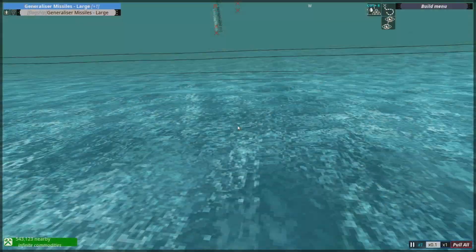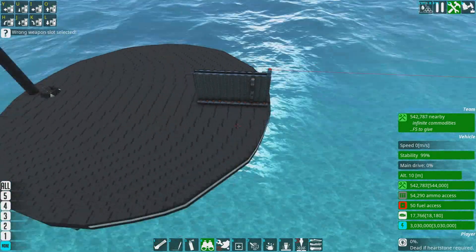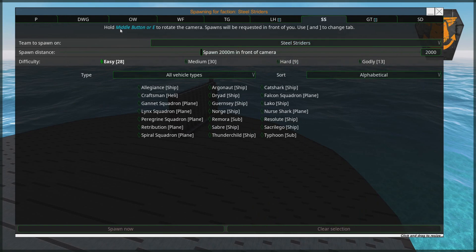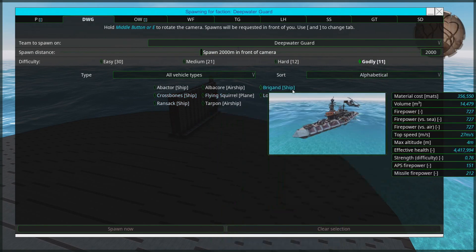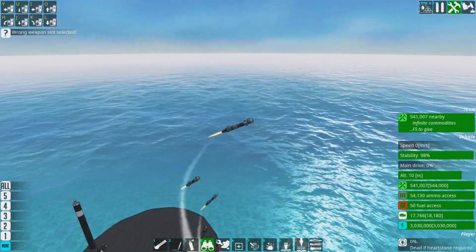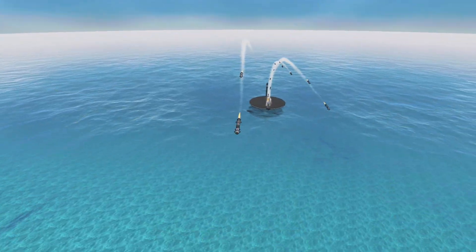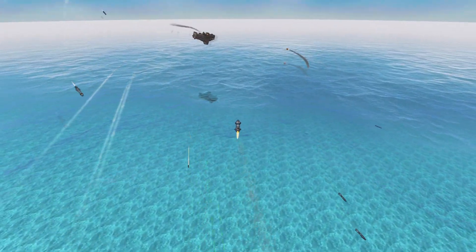So that basically is it for this kind of generalizer missile — a double laser generalizer, you could call it. Let's blow something else up. Let's shoot at a loggerhead, because this is a flying submarine. So whether this thing is above water or in it, this kind of missile should be able to catch it just fine. They're also quite twitchy missiles.